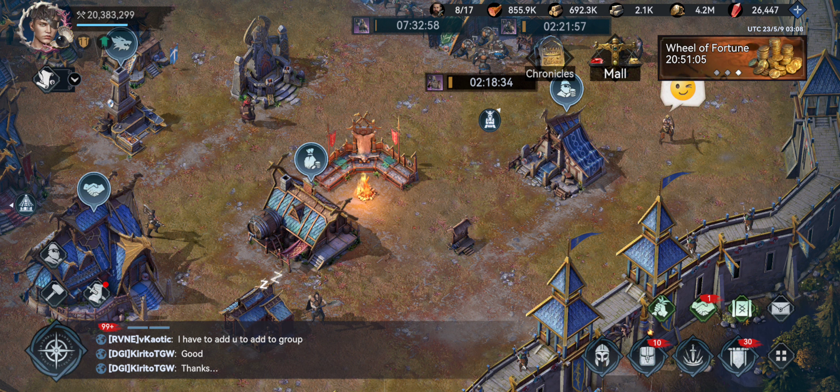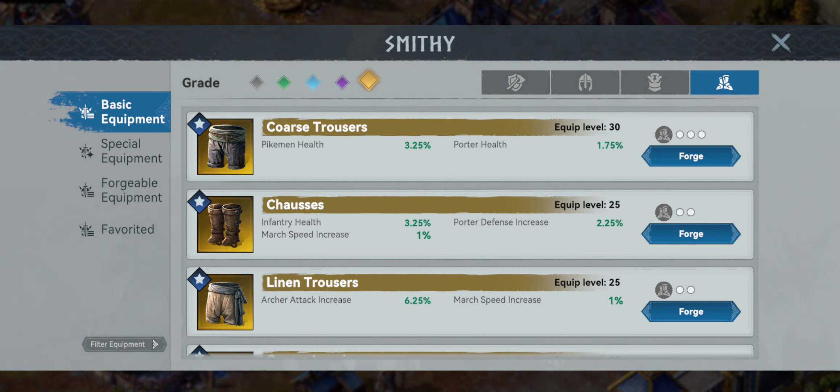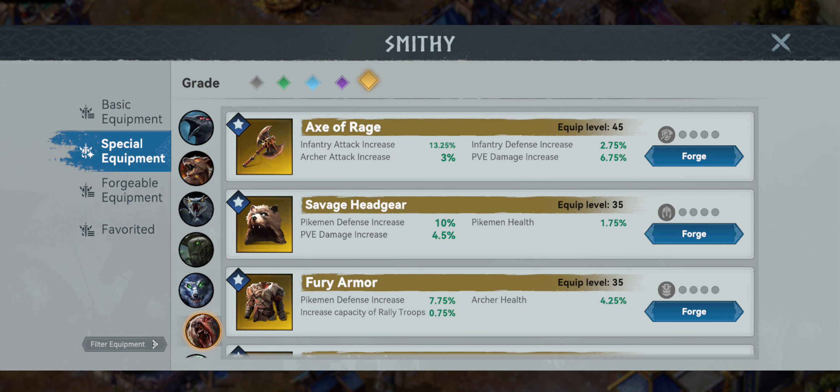Starting off with infantry, we're going to be looking at PvP and walking you through everything. For special equipment, we want the best of the best. For infantry, we go straight down to our Bear and the Axe of Rage — 13.25% infantry attack increase and a moderate infantry defense. The archer attack and the PvE aren't super big here, but with some PvE you can switch back and forth between PvP and a little PvE without changing too much.